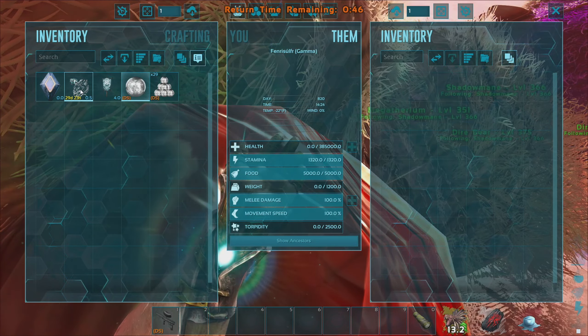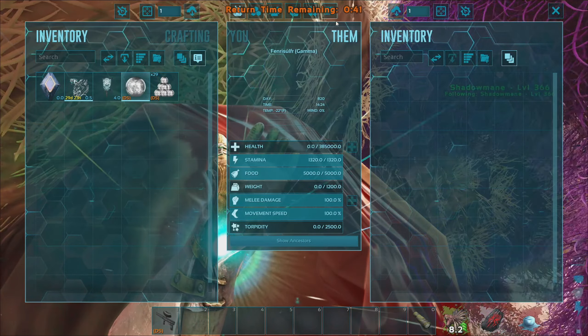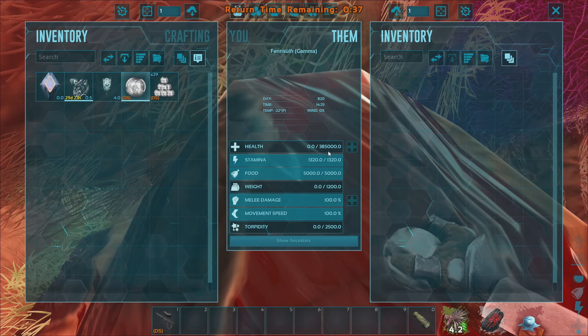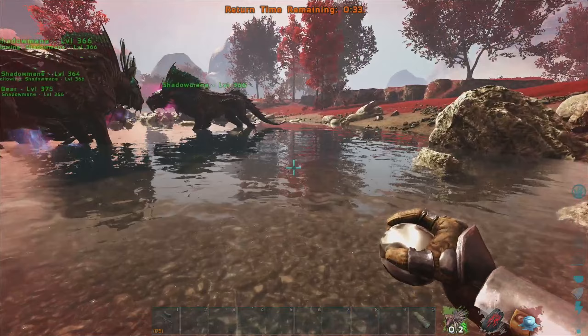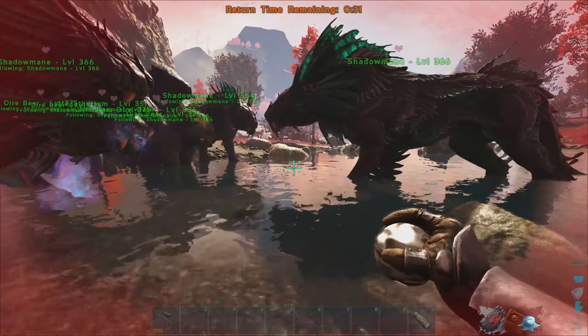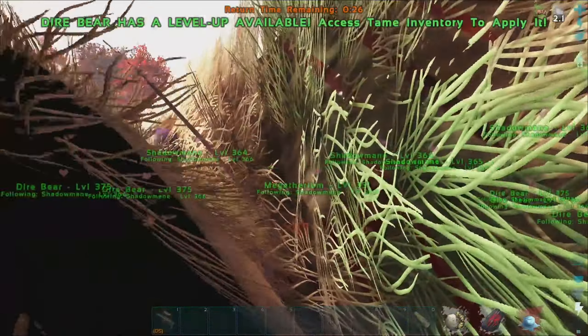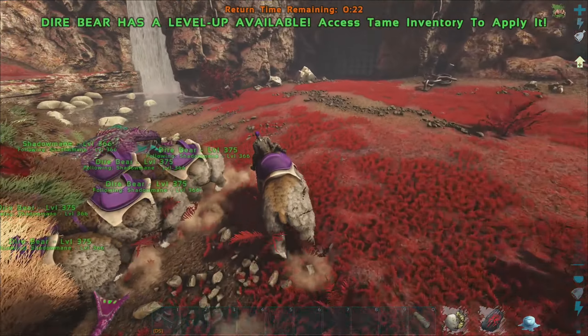We got the Fenrir! And we got the Fenrir himself — a level 150 female! How much health did he actually have? 385,000. Interesting. We are going to maybe die if we don't teleport out of here soon. Oh my God, my health — I need a bear! The bear didn't help. Oh my God, are we going to freeze to death in the arena?